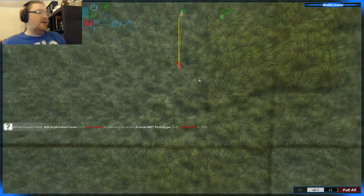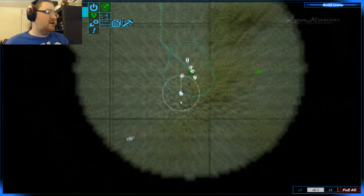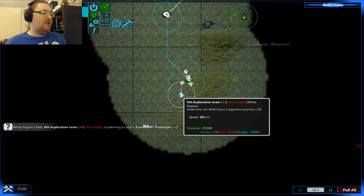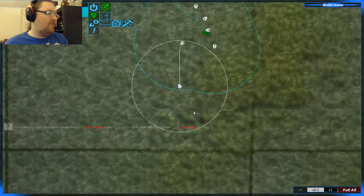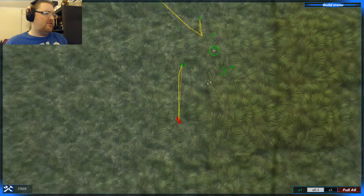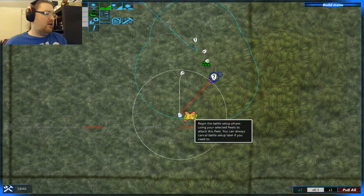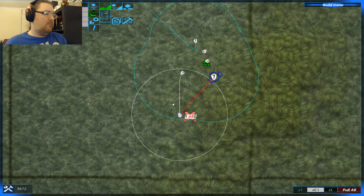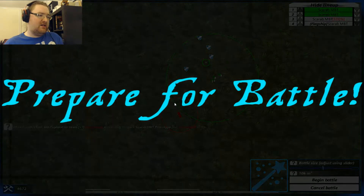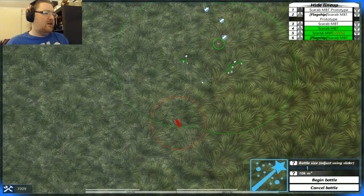It seems that the white flayers are now poking me straight back — with a Beholder. It's going after my prototypes though, so it's going to be a slight problem. I'm going to bring in my main fleet as well, so I've got all my tanks against this thing, and I have to try and not get nuked into oblivion like I did before.